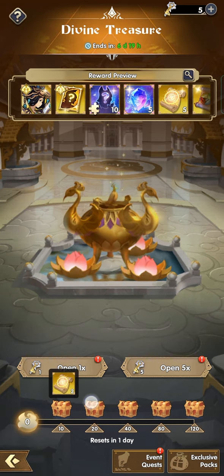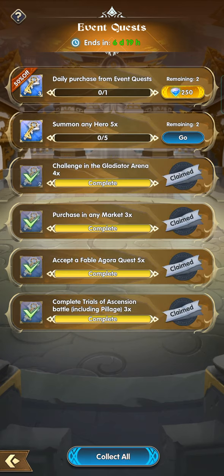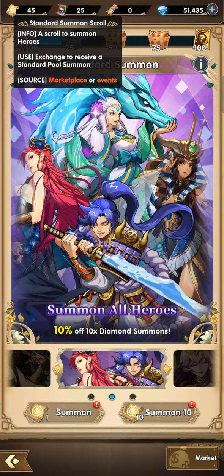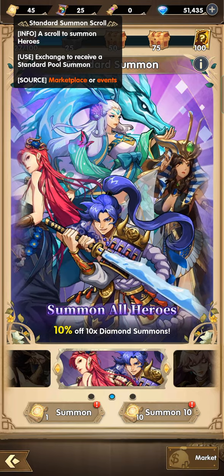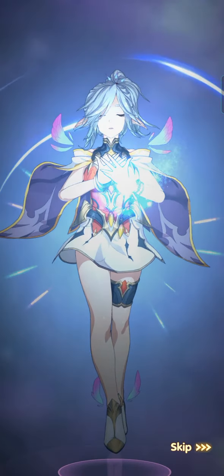As you can see, we have chests here on the Divine Treasure. What I've been doing before is getting all the keys here. Also, as I mentioned in my previous video, make sure to save your standard scrolls. Don't use them all, because we have quests that require summoning every now and then. Make sure to keep saving your standard summoning scrolls and just use them sparingly.